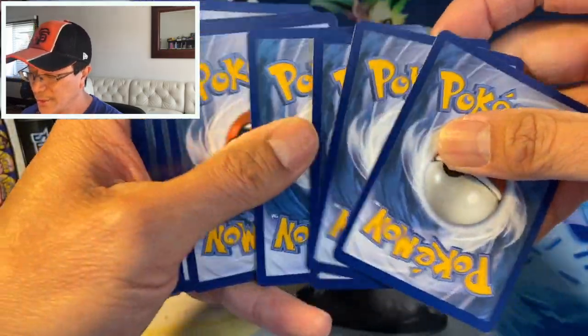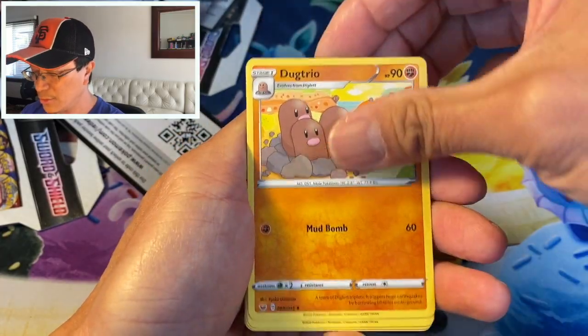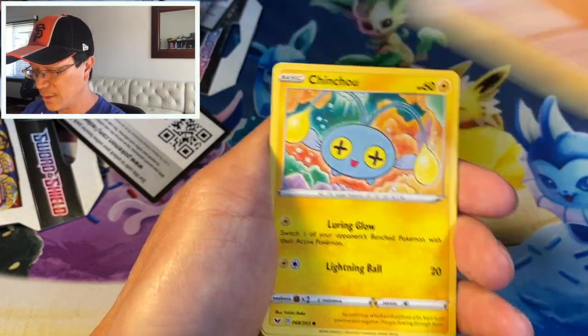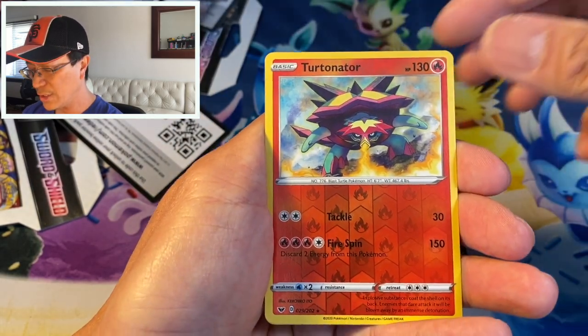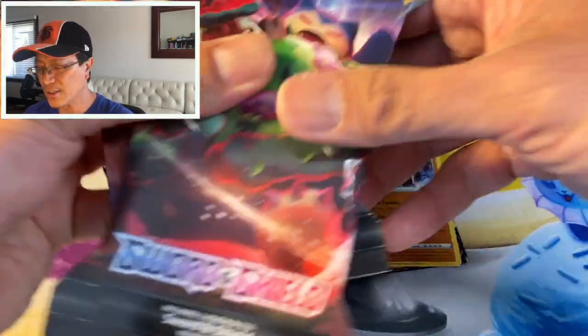Okay, at least you guys are getting your codes. Leaf Energy, Dubwool, Ducklett, Switch, Nickit, Baltoy, Chinchow, Krabby, Minccino, Turtonator reverse, and an Orbeetle regular rare. Wow guys — this is just not right.